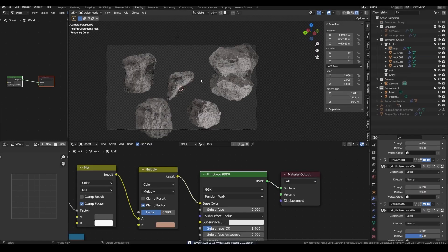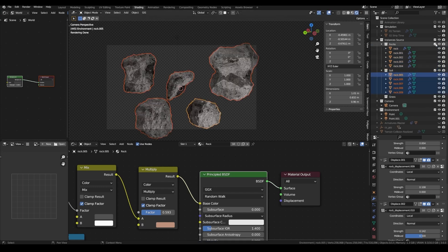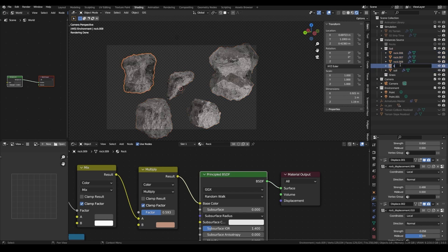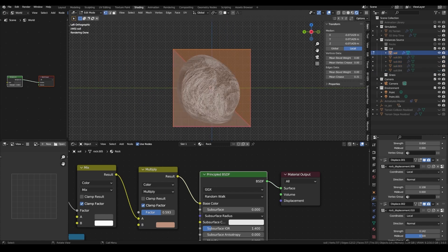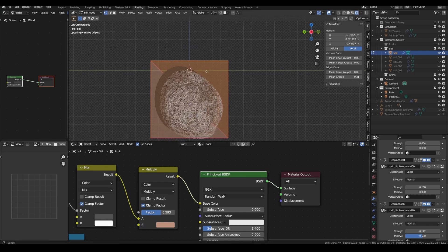Now we will start from the same settings for our soil — duplicate all that, put this into the soil collection, rename all that soil, and let's reset all their position with Alt-G. With the soil, what I want is that the origin of the mesh would be at the top of the soil, and the top of the soil will be a bigger flatter side compared to the other ones. For example, for this one I'm going to edit my mesh.